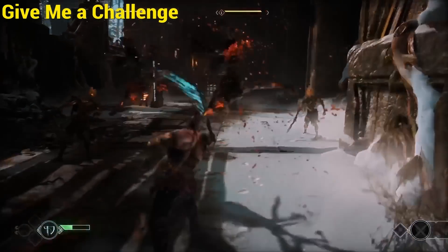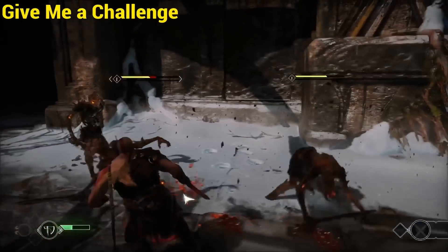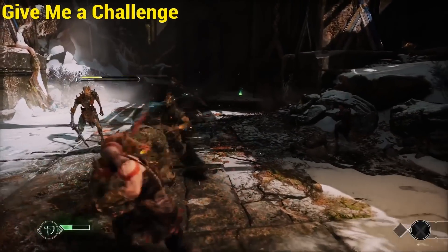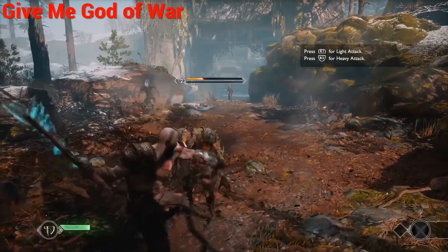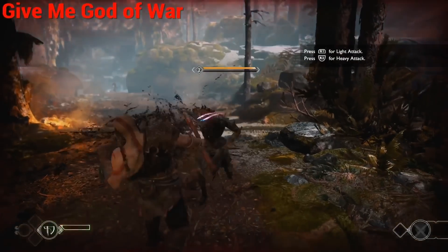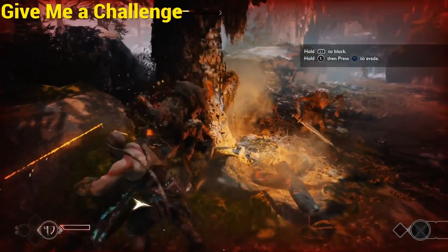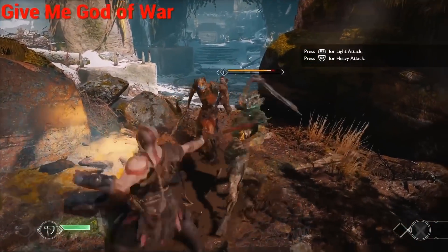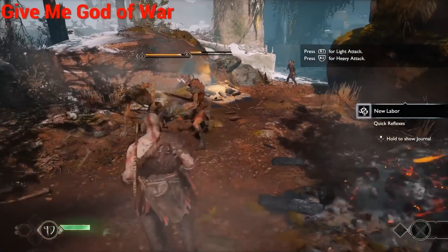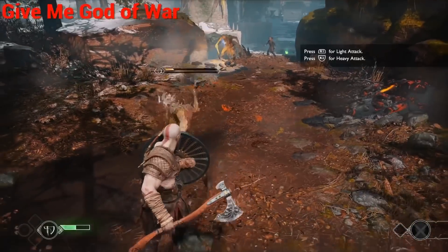Hit points had to be the biggest difference I noticed between Challenge mode and God of War mode. On Challenge mode you do a fair amount of damage, can pull combos together, and when you get hit it takes a lot of health but not a crazy amount. On God of War mode you don't do half the damage you did in Challenge mode, and enemies are much harder to knock down — even the draugr will swing right through your heavy attack.